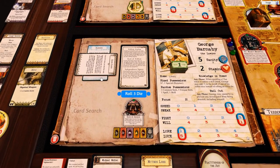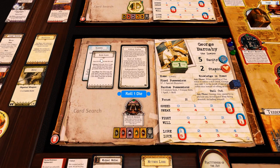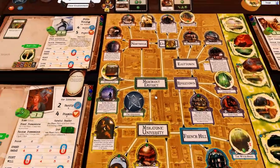We have to roll for his blessing. See how that's tapped? That means we got it last turn. We got a two so we keep the blessing - that means we don't have to roll for the bank loan this turn. I've tapped it so I remember that.